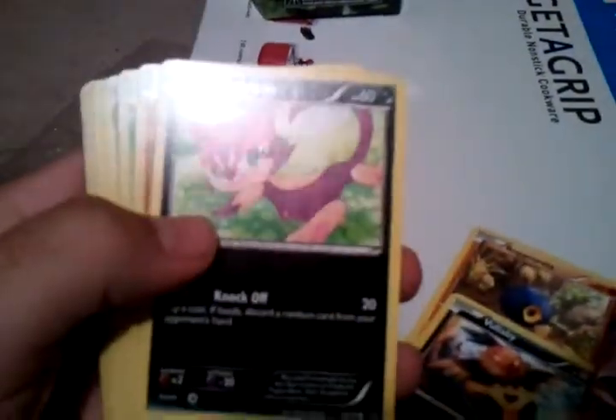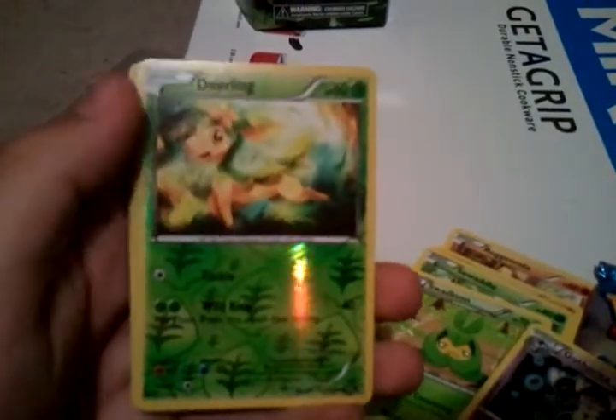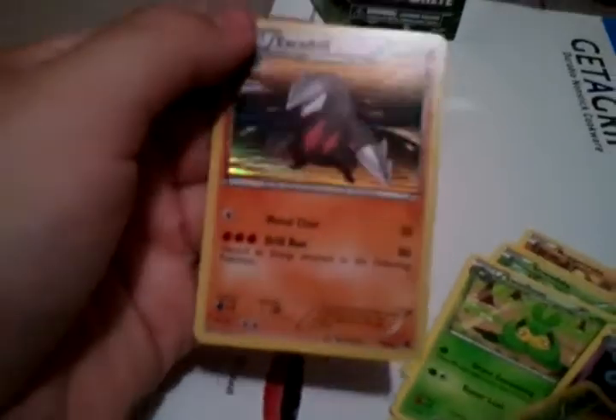Alright, first we have — from the Emerging Powers pack — Volibee, Purrloin, Sewaddle, Swadloon, a Pokemon Catcher which is a very nice card, Gotharita, and the Reverse Holo is Deerling — a good common card. And the rare is a Holo Excadrill. Very nice to already have this card, but it is nice to always get a Holo.